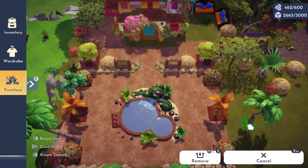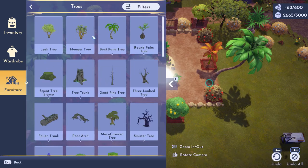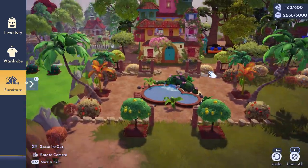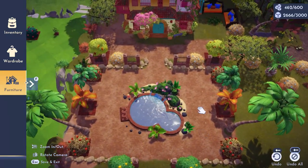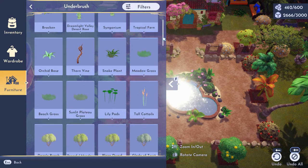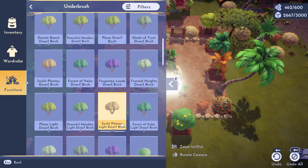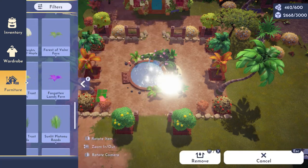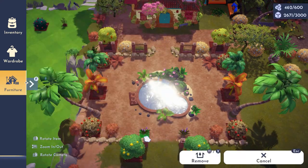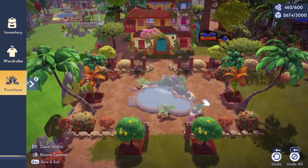I'm adding in some palm trees and then some underbrush as well. I love the color of the Sunlit Plateau birch bushes. I will also add in some ferns, butterfly flowers, and more floral bushes. Adding in the Sunlit Plateau meadow grass is a signature of my build so we can't forget those. Underbrush and any type of floral or tree elements can really bring a build together if you feel that something is missing.